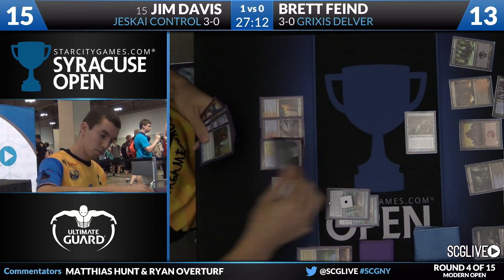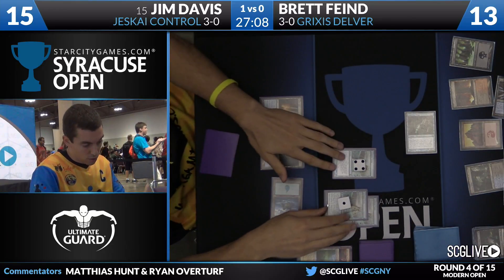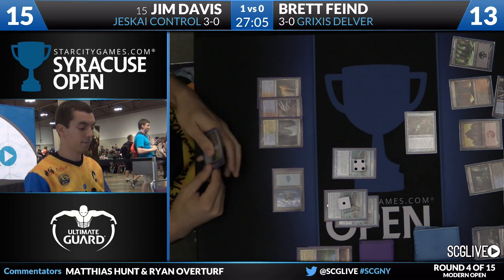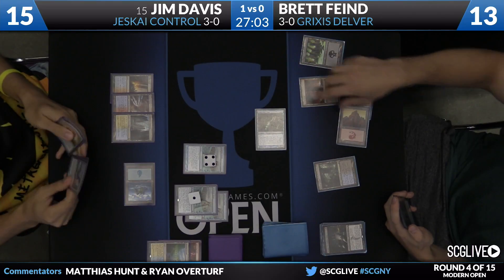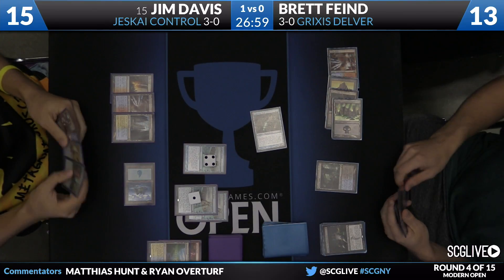Jim draws and misses a land drop here, but suspends another Ancestral Vision. Next turn is going to be pretty good for Jim. You see four cards in his hand: Negate, Dispel, Nahiri, Remand.